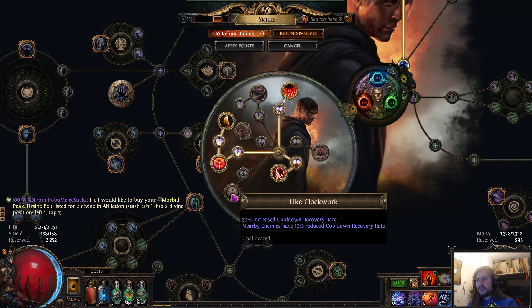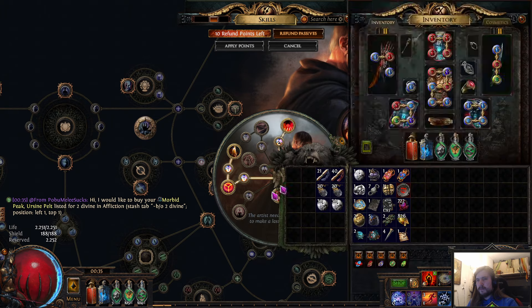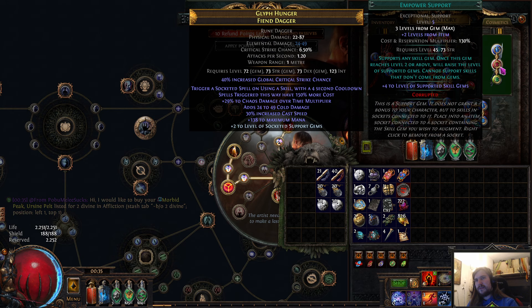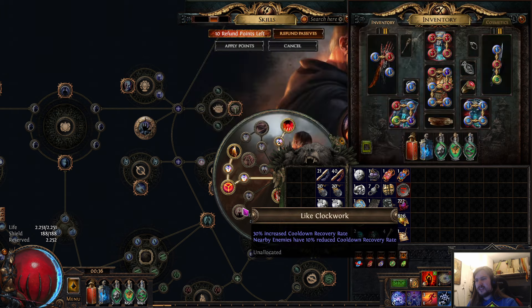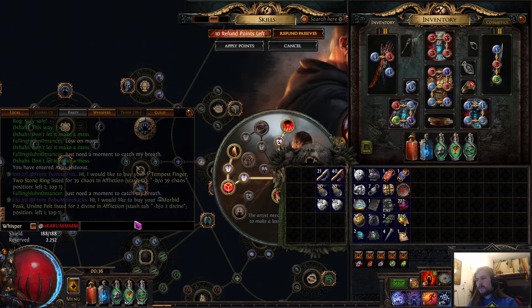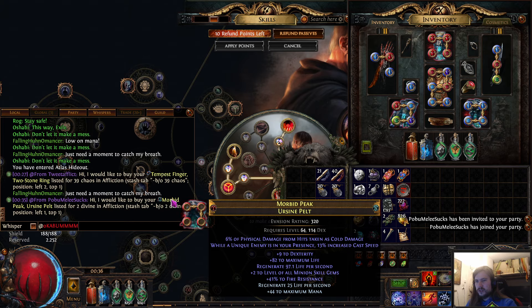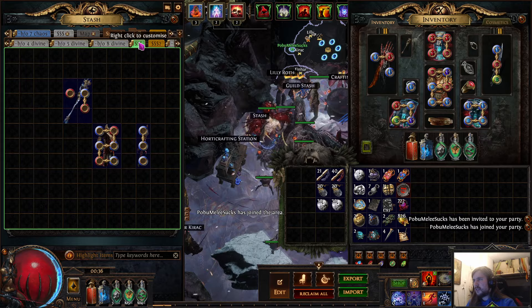For the ascendancy we pick Trigger Bots obviously, then the mine aura, and I use Ignite and Shock Immunity plus 50 percent reduced damage taken from nearby enemies. We could use Like Clockwork for cooldown recovery, but it's very difficult to match the cooldowns with that node. Maybe when you have a plus three weapon with plus one all skills, a level four Empower, a level four Enhance, and a level 20 quality brand recall — then Like Clockwork might be worth it, but until then I don't really see the point.